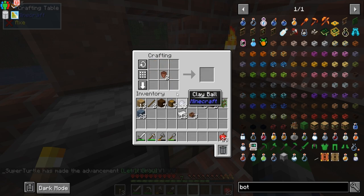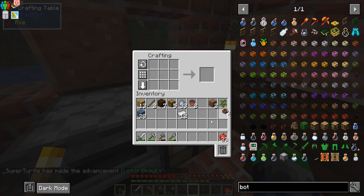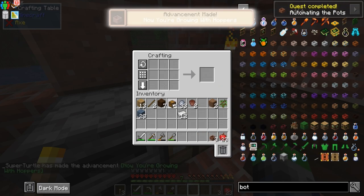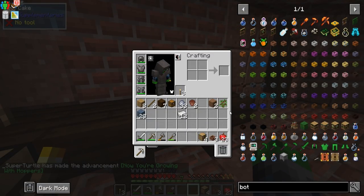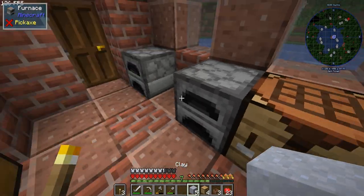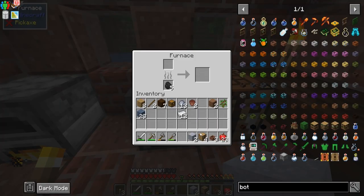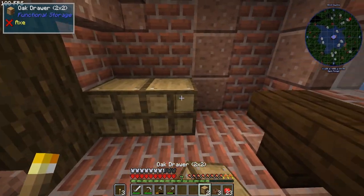We're just making three total, and we have an additional two we can make, which is pretty cool. We have it — now, if we combine this with a hopper, we now have a hopper botany pot, and that is going to be the magic recipe. Can we make one more? We'll make one more so that we have all four of our botany pots good to go.